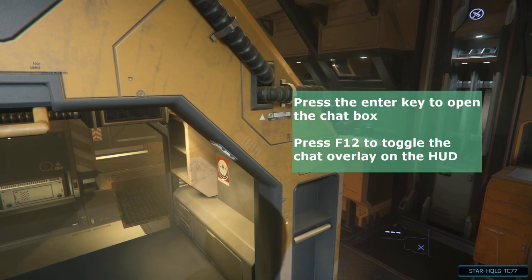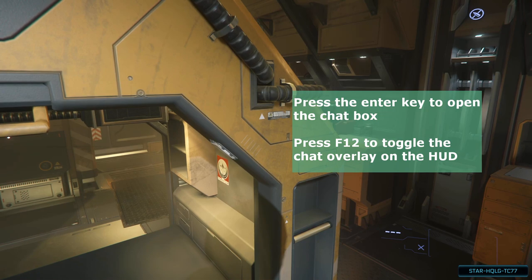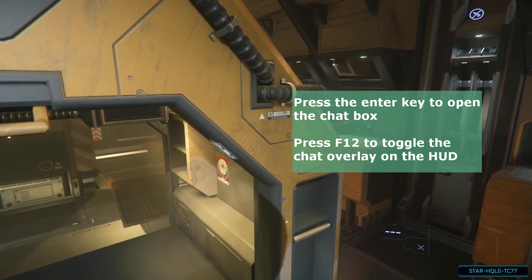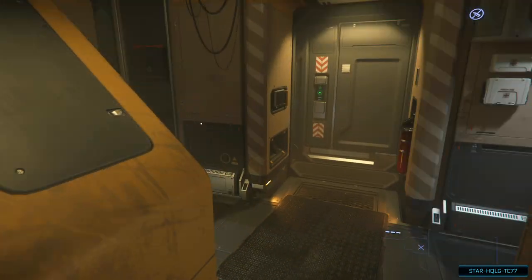Something I like to do as a friendly gesture to chat is the 07 salute, but for the duration of this video I'm going to toggle the chat on the HUD off. You can toggle chat on the HUD with the F12 key. As we get up, we can look around, but there isn't really a whole lot to do in the hab right now.